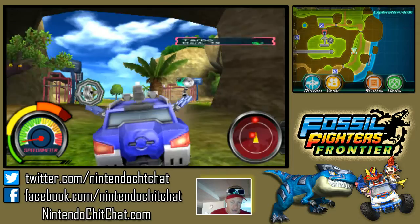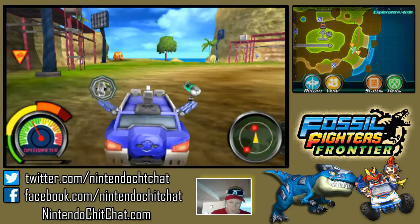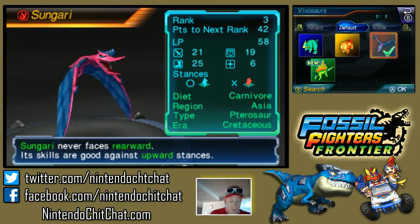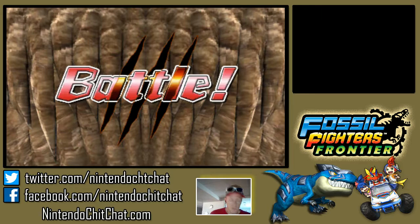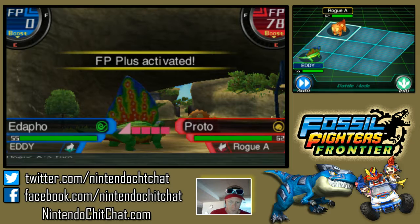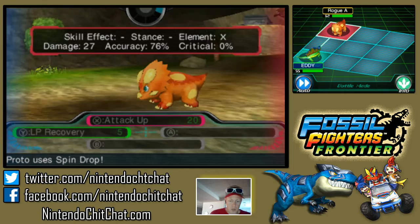Let's battle this little guy though — he's running around like a crazy guy. Let's change and use the new guy, give him some experience. Battle! He's gonna do a spin drop on us here. We don't want to miss — he has a snapping upper.